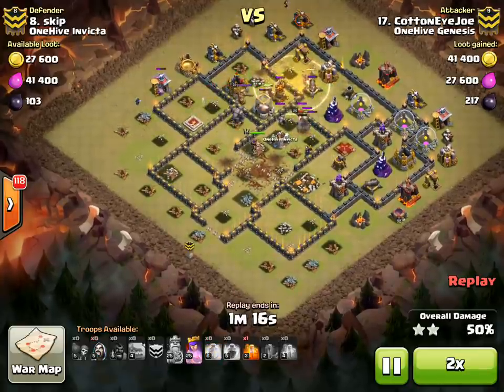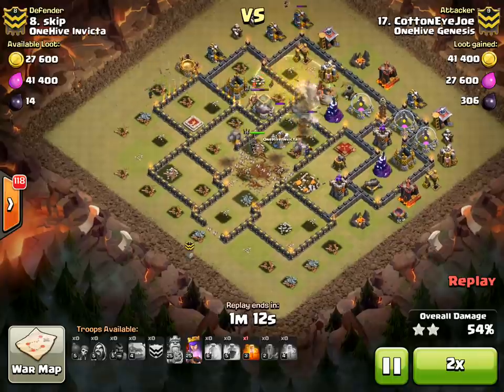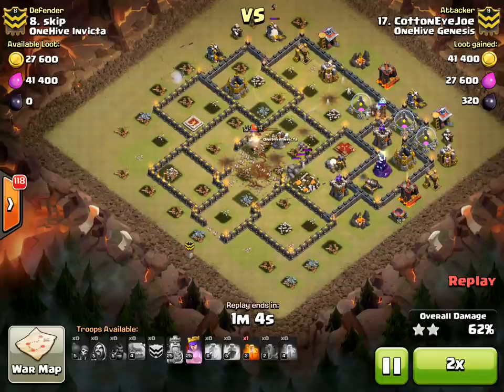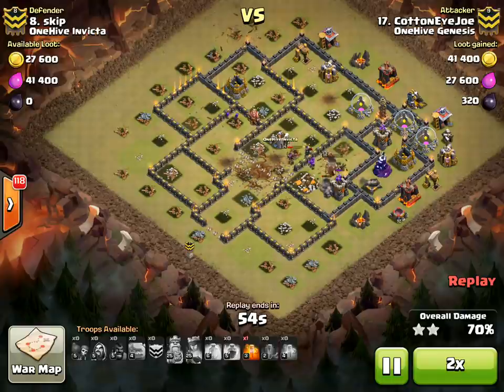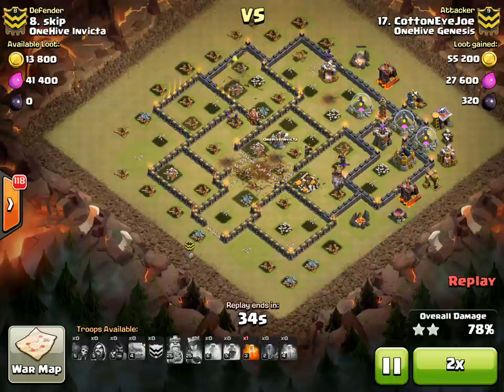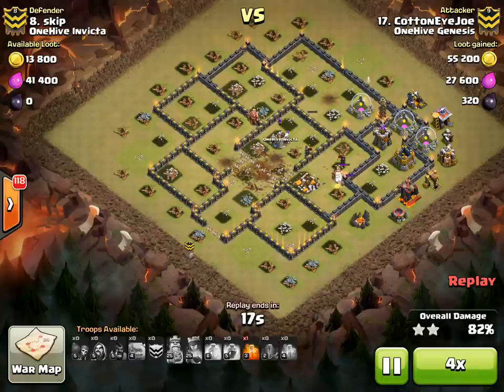The main problem with the attack is that the heal spell runs out and they're out of heal when they hit that bomb right there, that really lowers their health. You can see that archer tower just picked them off one by one. Still has a little bit of his kill squad left, just not enough though, so very close to getting the three star — that one explosion with the hogs is kind of what did him in. So a very good attack by CottonEyeJoe, hard to predict where those giant bombs are going to be, so a little bit unlucky there.